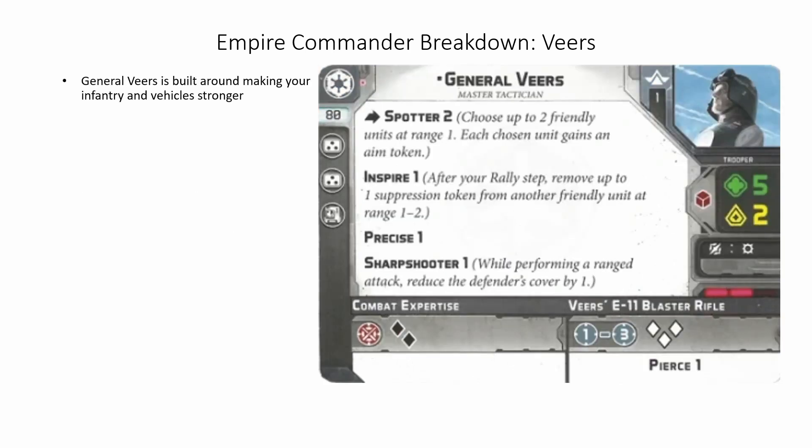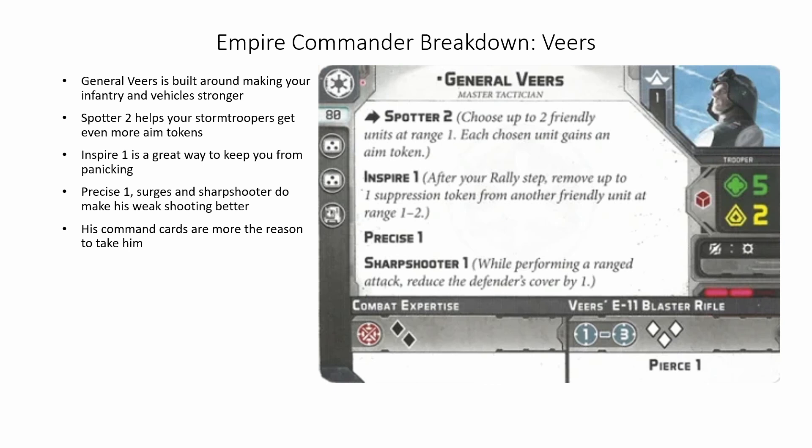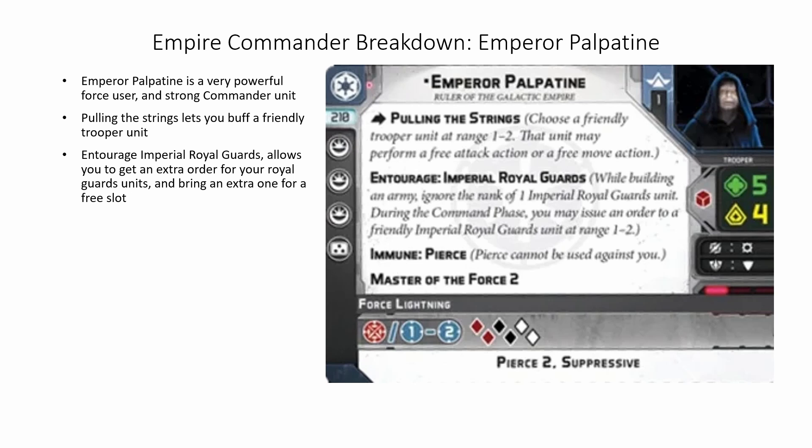Next up is Veers. General Veers is built around making your infantry and vehicles stronger. Inspire 2 helps your stormtroopers get even more aim tokens and is a great way to keep you from panicking. Precise 1, Surges, and Sharpshooter do make his weak shooting a little better. His command cards are the main reason to take him.